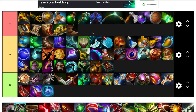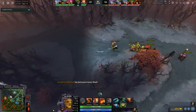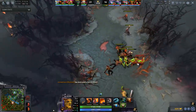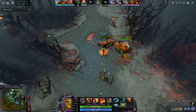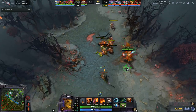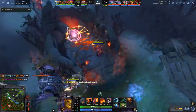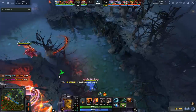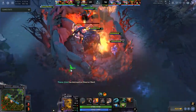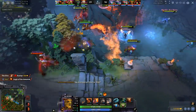TP Scroll and Boots of Travel — these items are really good. TP Scroll allows you to teleport places. Boots of Travel not only lets you teleport faster but also allows you to heal your mana pool. Because TP Scroll and Boots of Travel cooldowns are separate, you can TP back to base and use this as a well — Boots of Travel are your free well. They're a very underrated item you can buy on every single hero at the mid and late game, especially after their change.